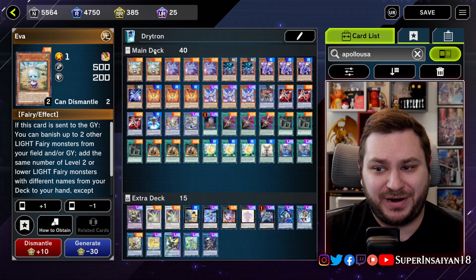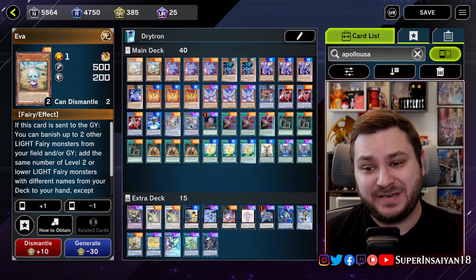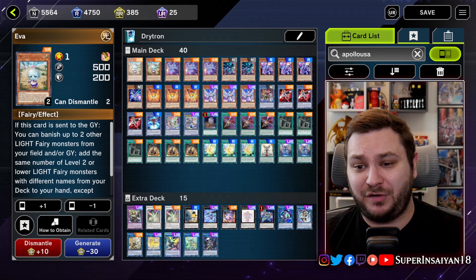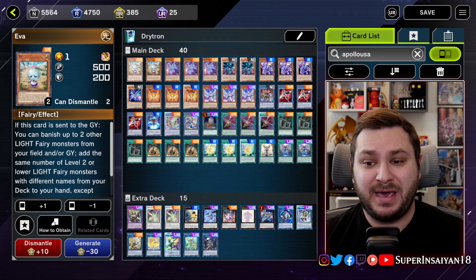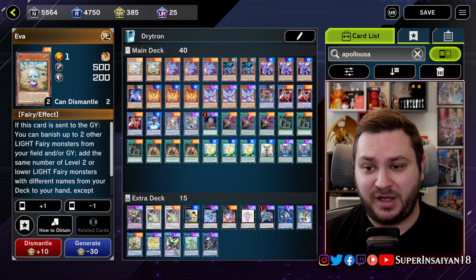We are starting off with EVA. Thankfully EVA is not banned in Master Duel, which does make Drytron a much better meta contender. Being a best-of-one format, having to put out a boss monster that will just let you get a ton of negates off of all the fairies that EVA can get you is actually just kind of disgusting. That's why when I did my Master Duel tier list when the game first came out, I put Drytron as one of the S-tier decks.